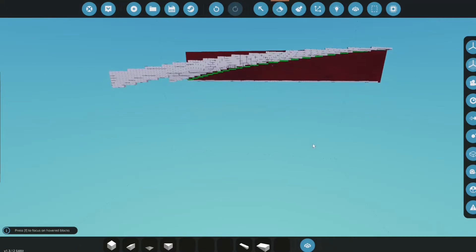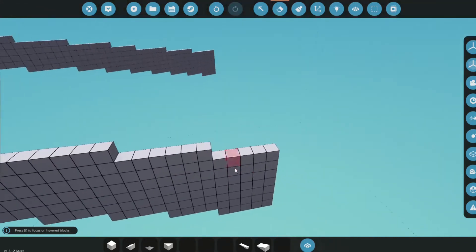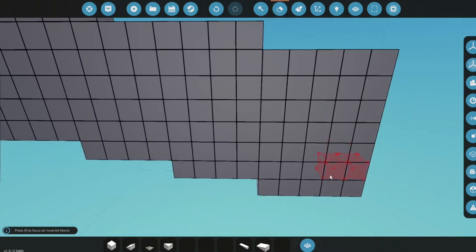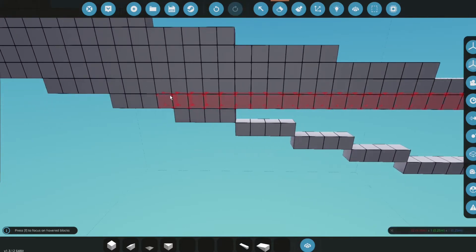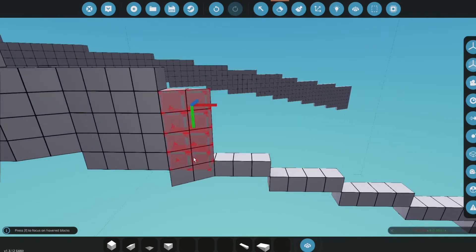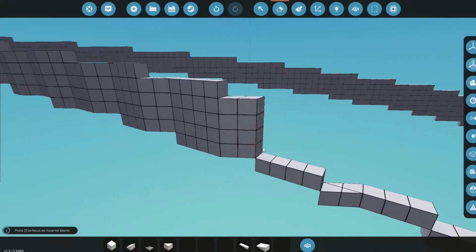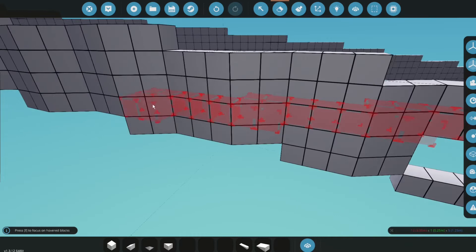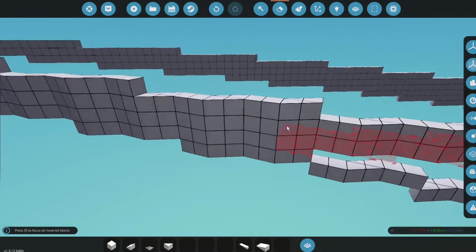Now that we've finished that, on the back side — not the front side, but the back side — we're going to delete everything except the very bottom block, and repeat this all the way to the end. We just have to completely delete everything except the very bottom row, so it leaves a thin line, just like this. This will be the leading edge to the aft of the wing.